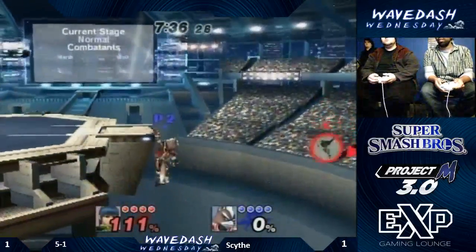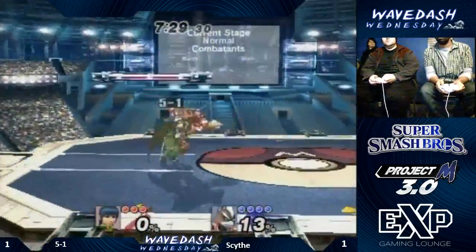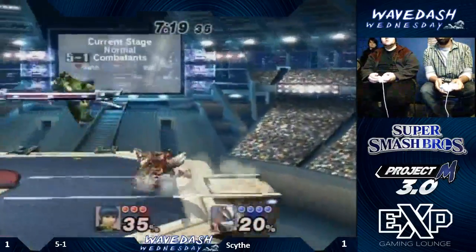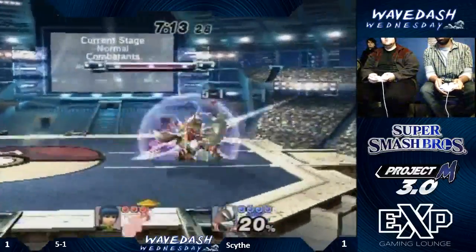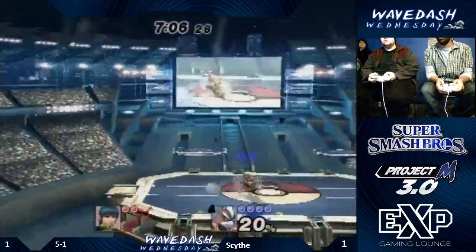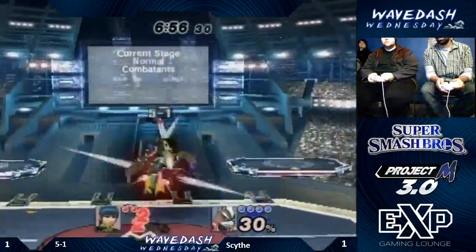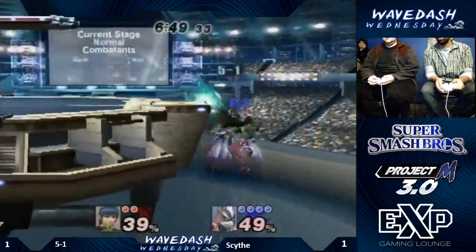Those neutral airs in a shot. Wolf's neutral air — if you hit the last hitbox of it as you're landing, it's incredible. A great side B — what a setup! Those platforms are perfect for Wolf to side B and get the sweet spot. Scythe just took him in a full circle from platform onto the ground and right back up.